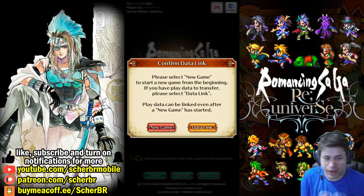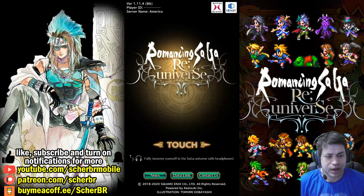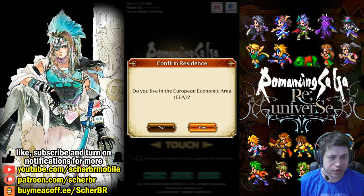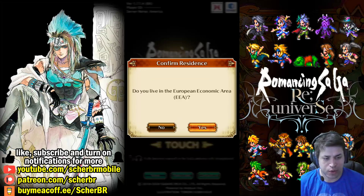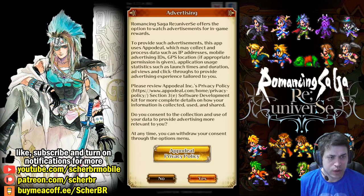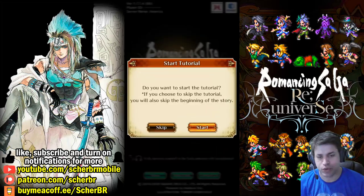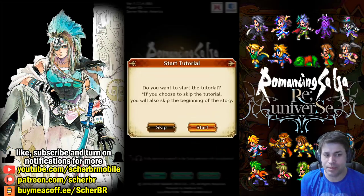You can see that my server is America — you can choose your server when you start. Then you just click on New Game. The game will ask some questions: you have to accept the first one, then decline or confirm if you are on route or not. There's also an AdSense option for personalization. Choose high resolution, then the game will start. If you want to skip the tutorial, just skip it.